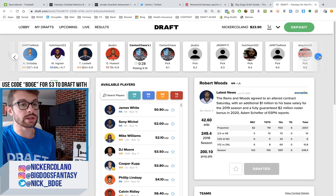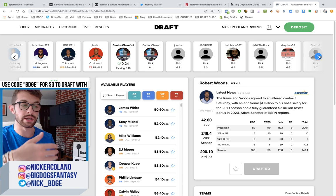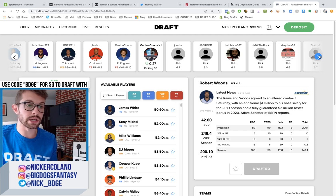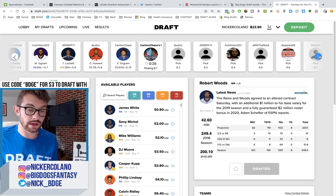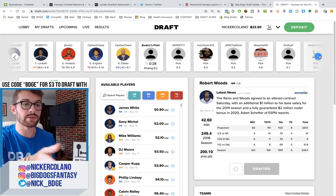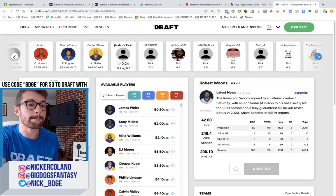You can join these — this is a dollar draft. Whoever finishes in the top three does win money. So if you go on to Draft.com, use my promo code BDGE, and draft, you'll get $3 on top of the $10 that you deposit and you'll have a ton of drafts. People who put a dollar down — even if it's just a dollar — take it seriously.